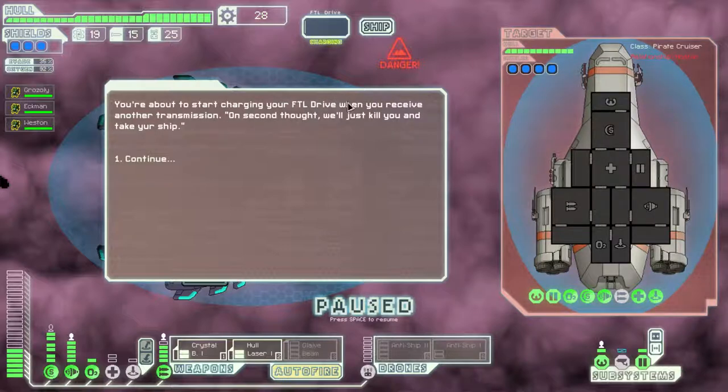You're about to start charging your FTL drive when you receive another transmission: 'On second thought, we'll just kill you and take your ship.'